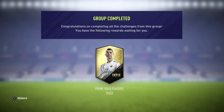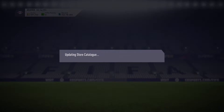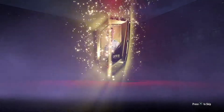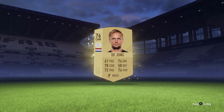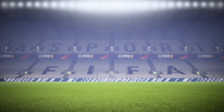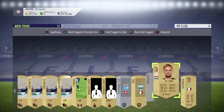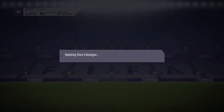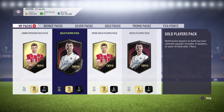For completing all of these SBCs we get one Prime Gold Players Pack, which I think is worth around 45,000-50,000 coins — really good value. I spent around 7,500 coins in total across all four teams, though one player was quite expensive. Let's open the packs — wow, is that Valentine's themed? That looks really nice, I'm seeing it for the first time. I'm recording this on the 14th so that makes sense.